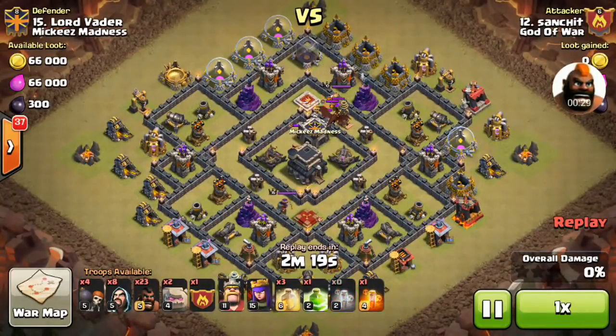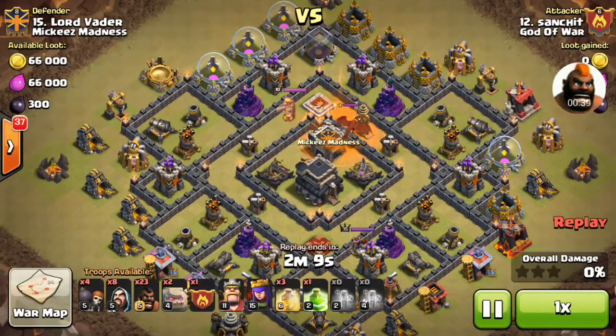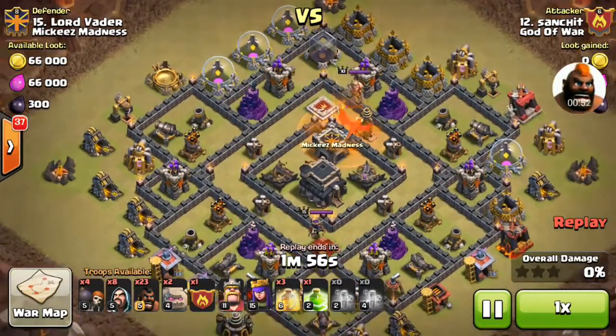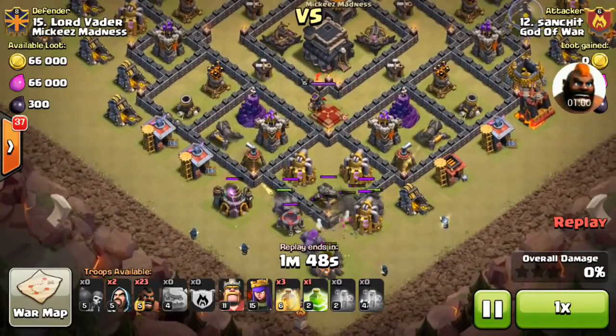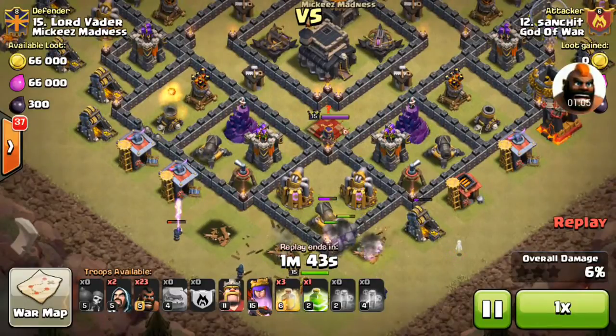This is a GoHo attack — basically a stone GoHo attack. In this attack we have three golems and some wizards to create a funnel, two at the last to clear up the section, and the rest are hog riders. This golem we will use as a kill squad. With the poison spell it is very easy to kill the dragon nowadays. We can have two poison spells — one in our CC and one in our spell slots — so we can take out this dragon with the CC troop.